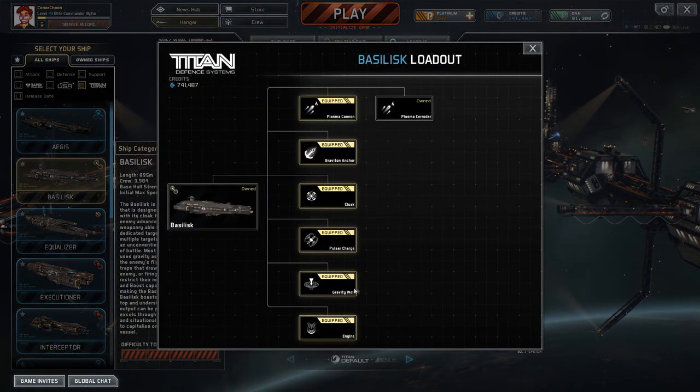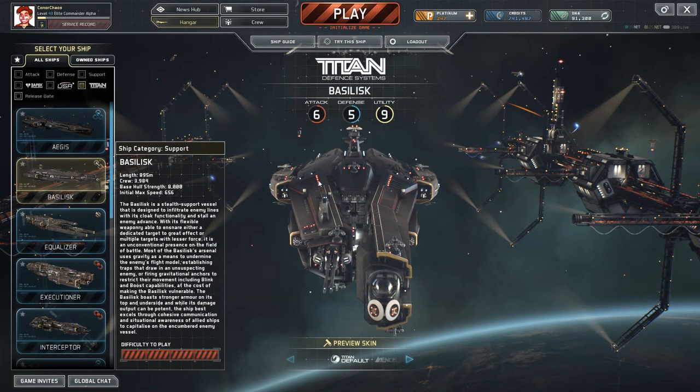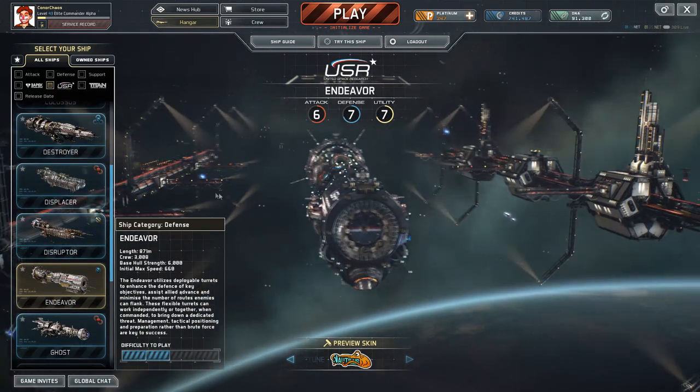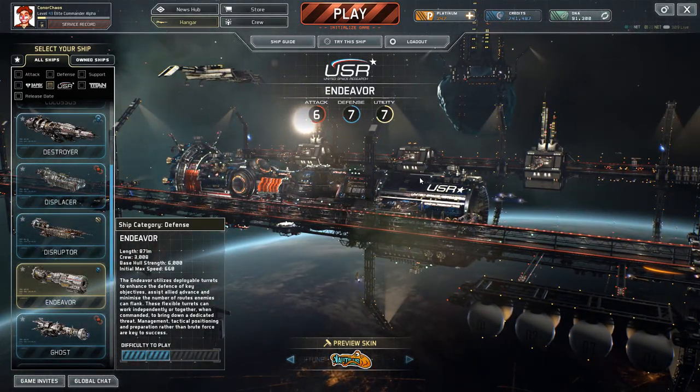It's very similar to the Basilisk's gravity well — a very useful ability. You can see just from the explanation of the ship how nice it is, and it is very nice.